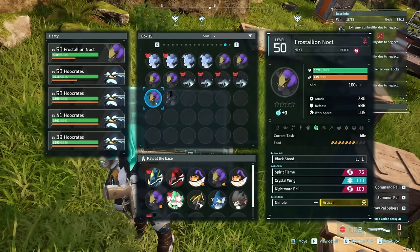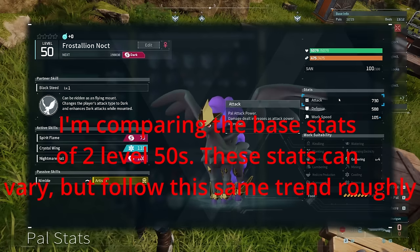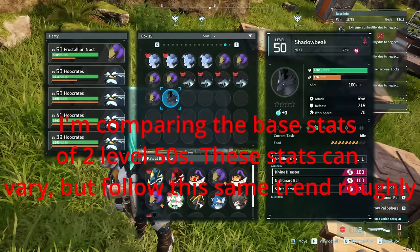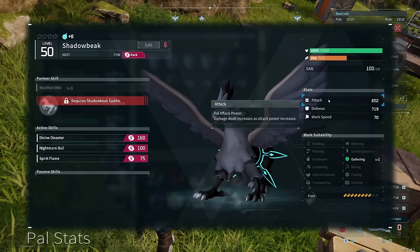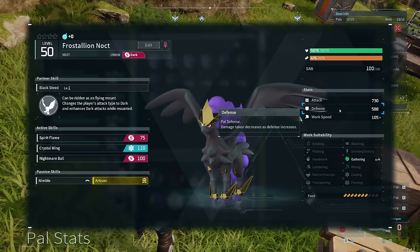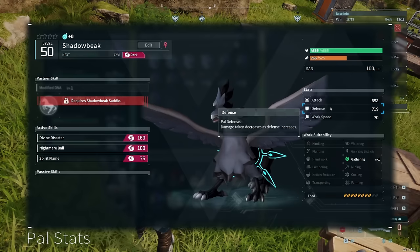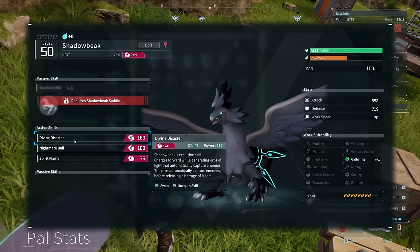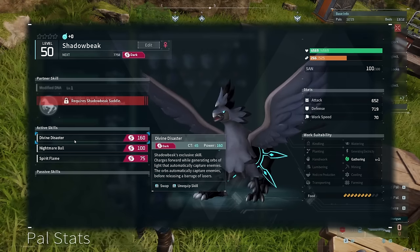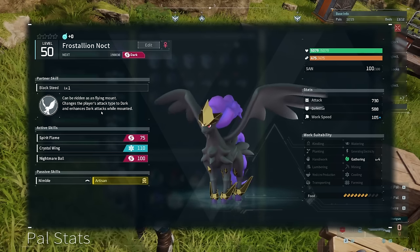I would really recommend doing this with Frostalion Noct or Shadowbeak — it's up to you which one to choose. Frostalion Noct does have higher base attack by a decent amount, as well as more HP, but is a little lower on defense. Shadowbeak also comes with Divine Disaster, which is one of the best moves. As for passives, both enhance Dark Attacks when mounted, and this boost is the same on either of them.